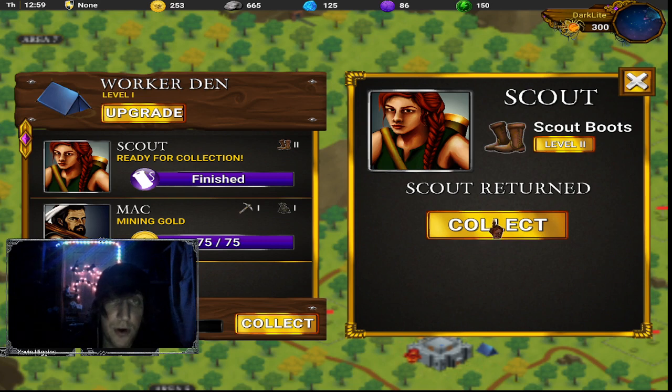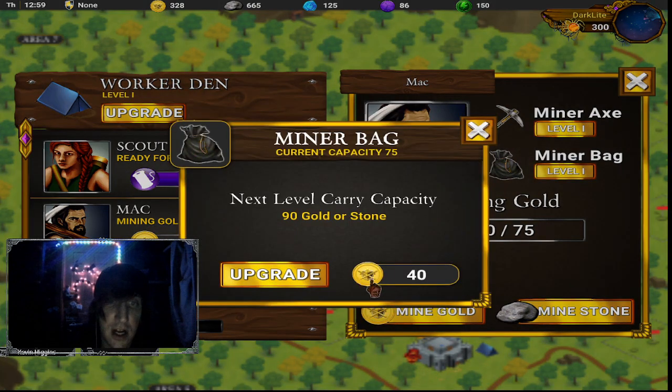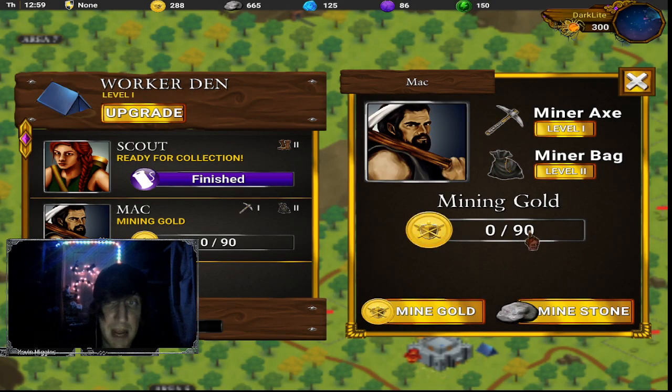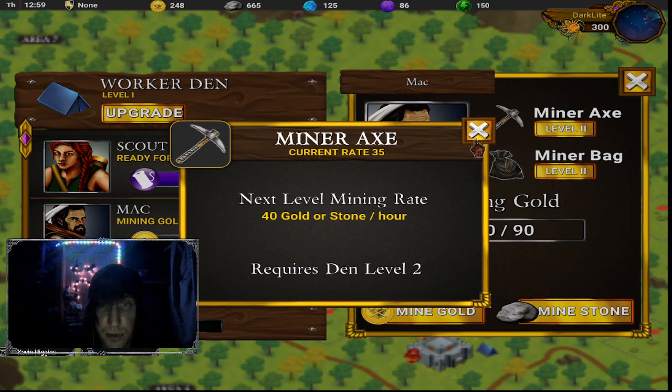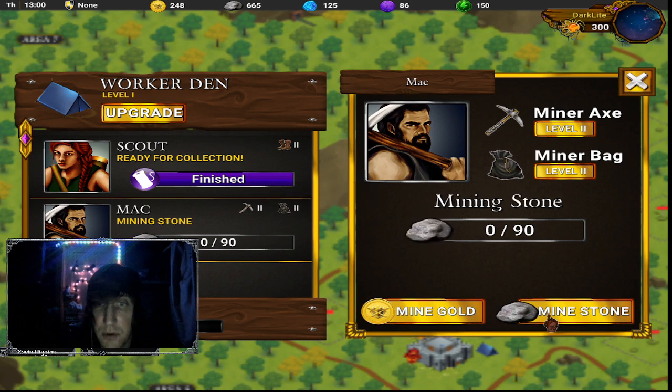You have workers that work for you. You have your miner who will mine gold gradually. You can level up using the gold you got. Now he can carry a maximum amount of gold, and his rate per hour is 40. I can hold a maximum of 90, which is cool. Since I can get gold in dungeons, I'm going to let him mine stone — every hour he will mine resources while you are away from the game.